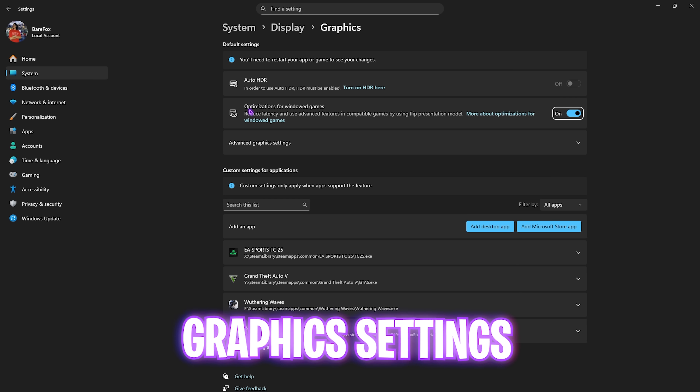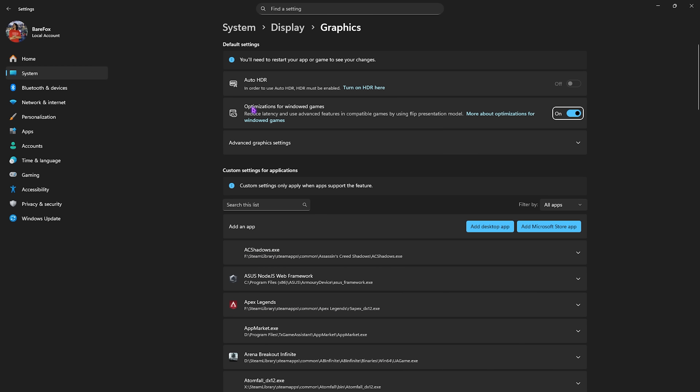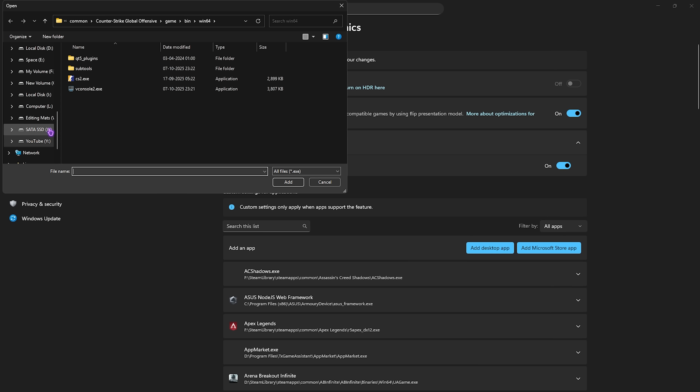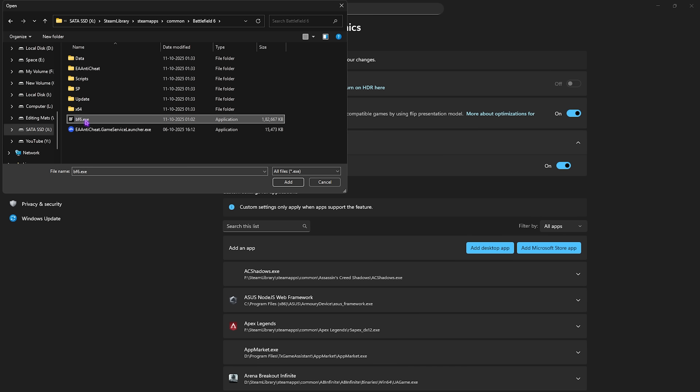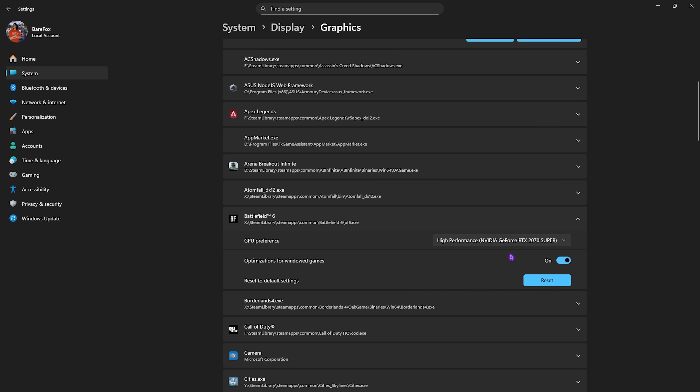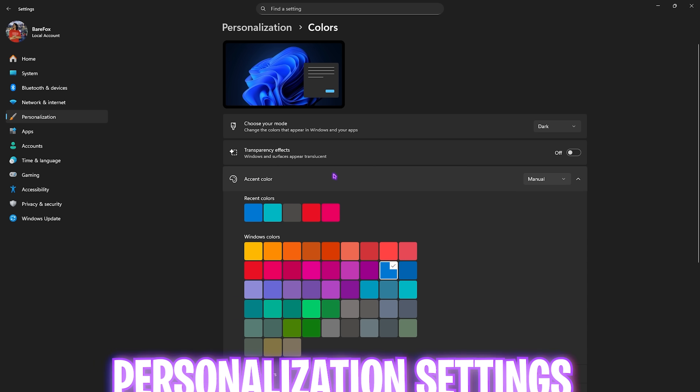Click on the Graphics button and turn on Optimizations for Windowed Games to help reduce input latency. In the Advanced Graphics Settings, enable Hardware Accelerated GPU Scheduling to utilize your graphics card to run the game. Then click Add Desktop App, go to your game's download location under the Steam library, find the Battlefield 6 folder, select bf6.exe, click Add, and set the GPU preference to High Performance.